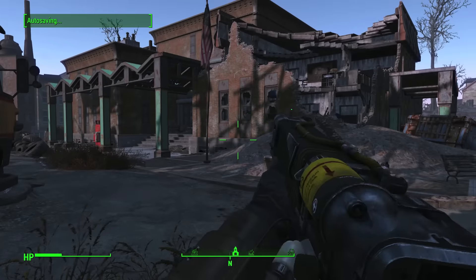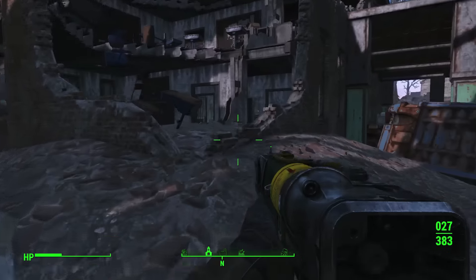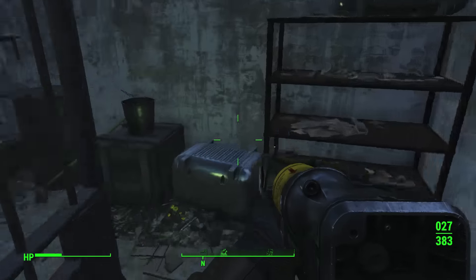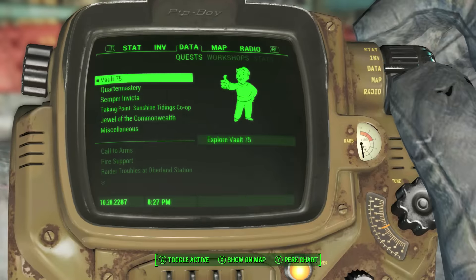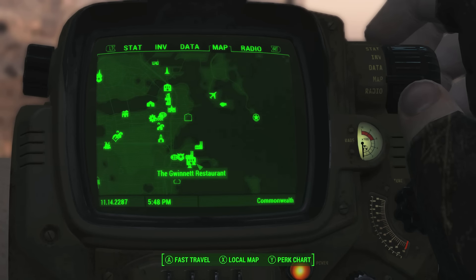Now go to this location where you'll find a quest called Vault 75 inside the Madeline Middle School basement. Once the quest becomes active, you must complete it, and then go to this location where you'll find the Gwinnett Brewery. Make sure it's nighttime when you get there.